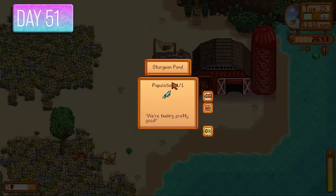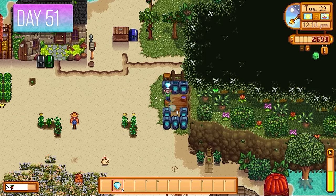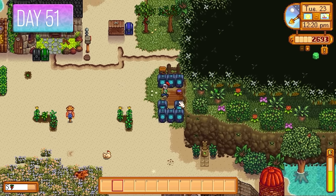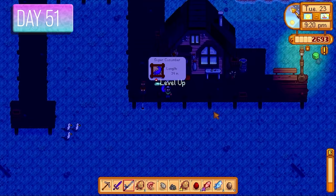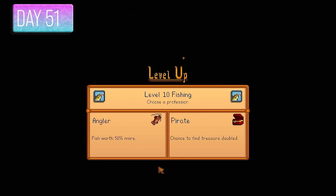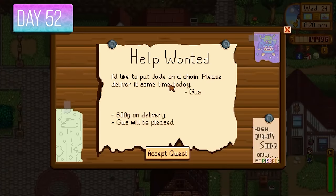I stored a sturgeon in the fish pond for caviar later on. All crystallariums filled with diamonds since Rings of Yoba proved super valuable. Fished up a Super Cucumber on day 51. Level 10 fishing — going with Angler, fish worth 50% more. I sold a load of stuff including 28 iridium bars, making some nice money.